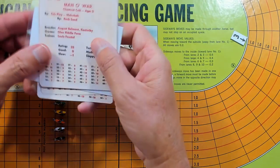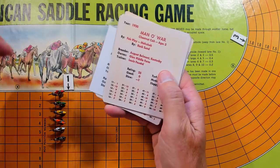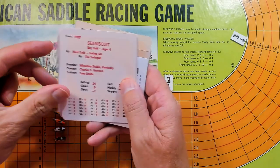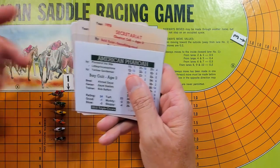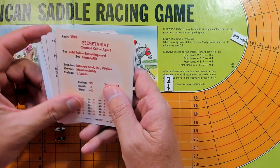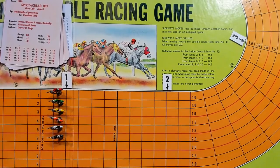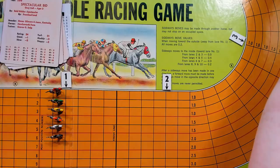In the inside lane, Man of War — he's a 25, fast track, 3-year-old. These are all 3-year-olds except for Seabiscuit of course, who is the green horse in the second lane. Seattle Slew is the yellow, American Pharaoh the orange, Secretariat the white, and Spectacular Bid on the outside — the black horse. The lighting is not the greatest but let's get things going. Everything is going to be column 1 for all horses.